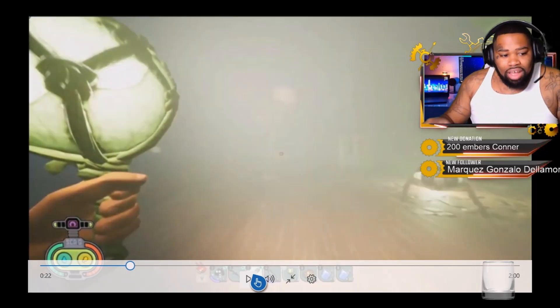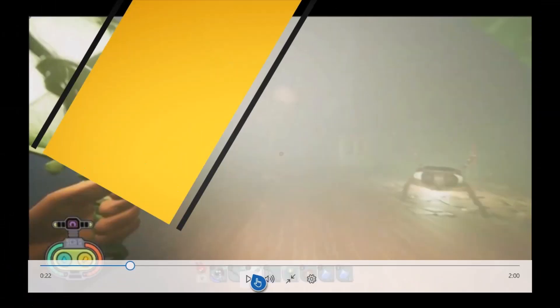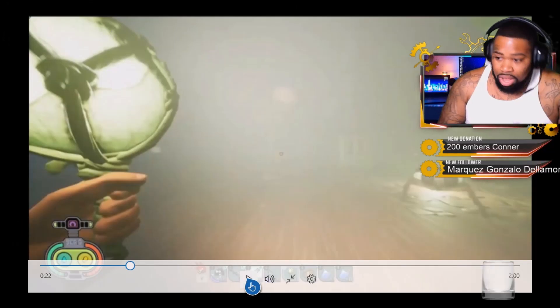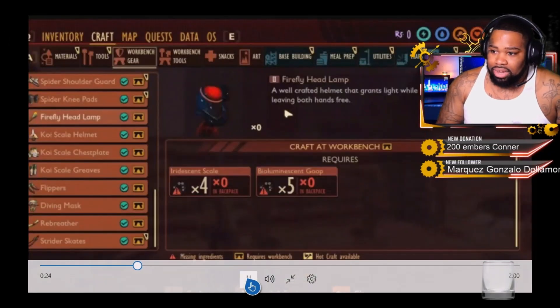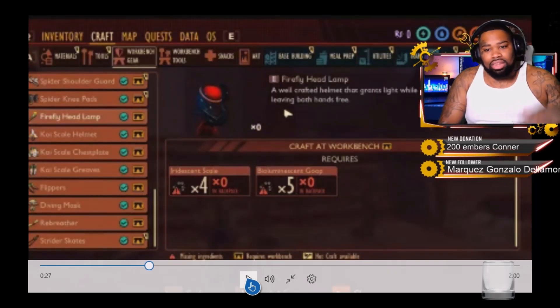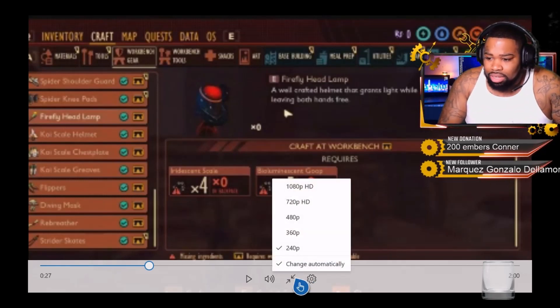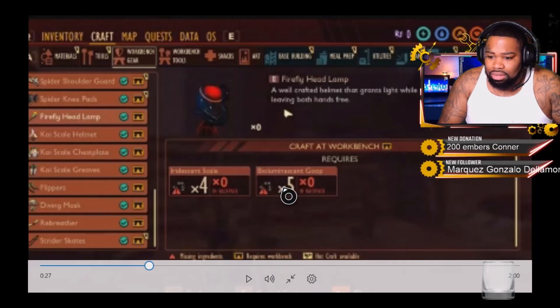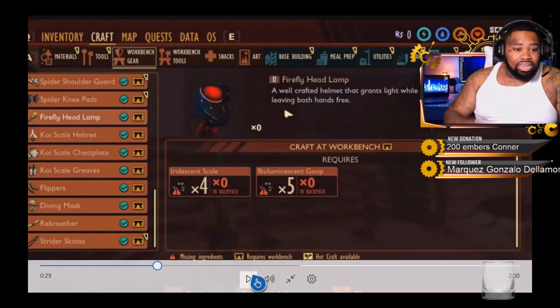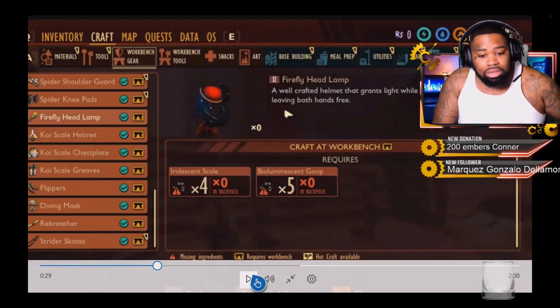On the right side here you can see the firefly. Let me get you better visuals of the firefly. Next we have the firefly headlamp — it kind of looks like the mite headlamp, but this one is actually better. There we go — the firefly headlamp. It looks like there's some new stuff we have to get in order to craft it, but they don't have the visuals for those up yet.